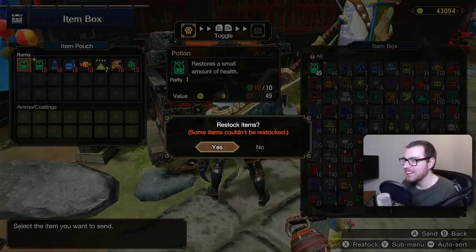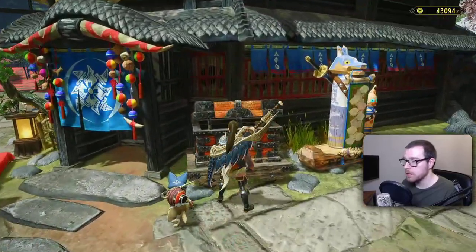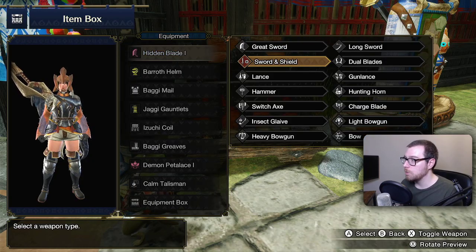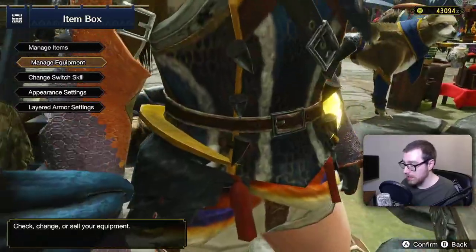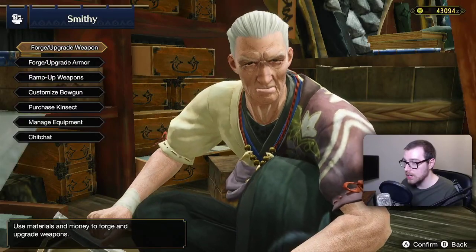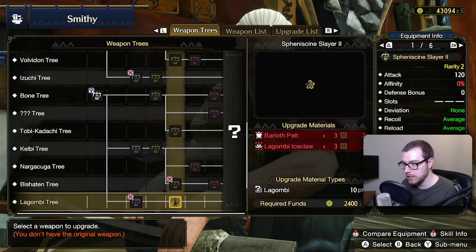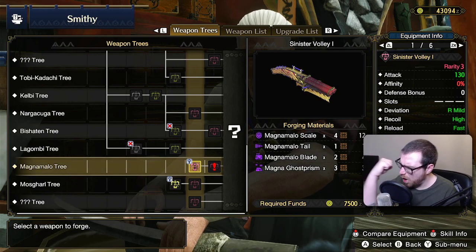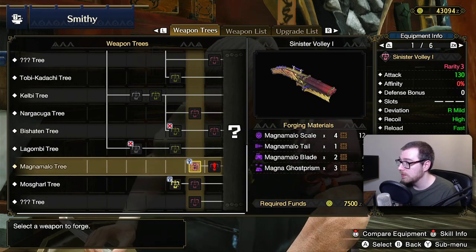We can now change weapons — thank you, Monster Hunter lords out there. We are now on the sword and shield, which is great. We've also taken out a Magna Malo again, so hopefully with any luck — drum roll please — maybe we get the Magna Malo drop. We've got it! It needed a tail. Love it, that's so good.